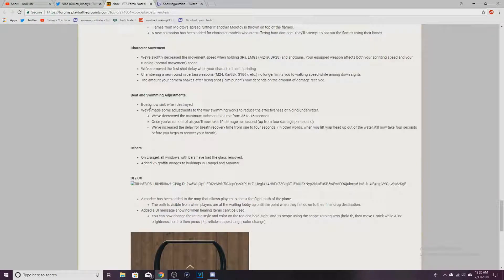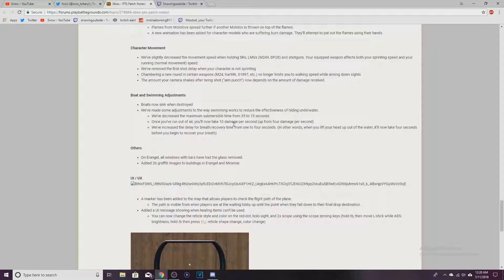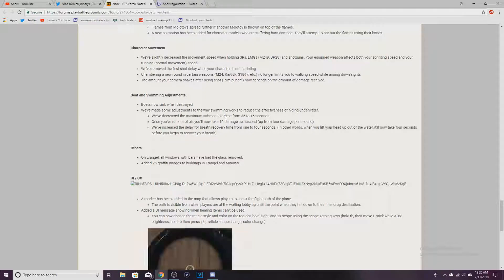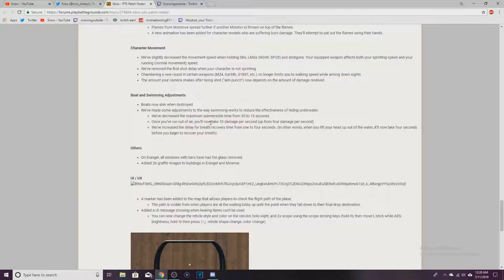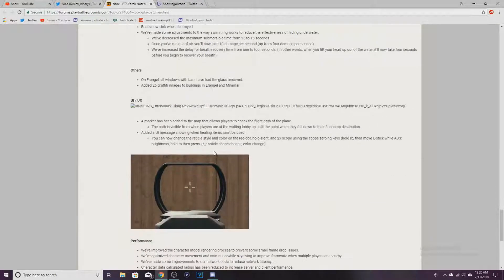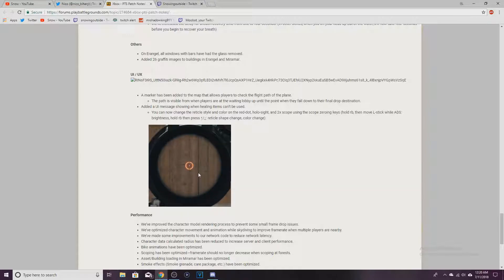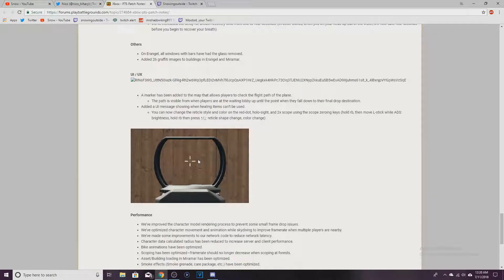Boats now sink when destroyed — that's a cool animation. Swimming adjustments have been made to reduce effectiveness of hiding underwater. Decreased the maximum breath time from 35 to 15 seconds; once you run out of air you take 10 damage per second. We can change our rectangle (custom match settings) now — I am so excited for this patch, I've been waiting for it so long.